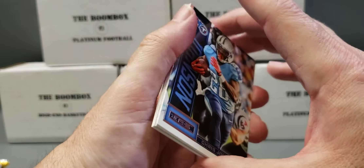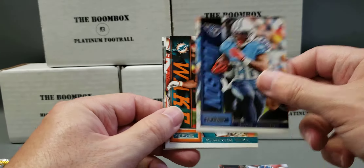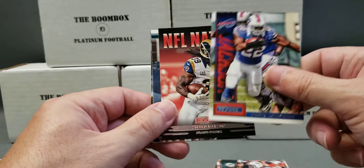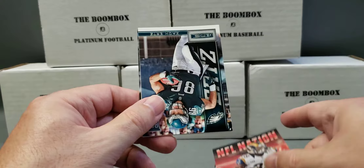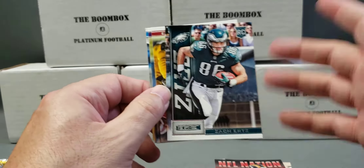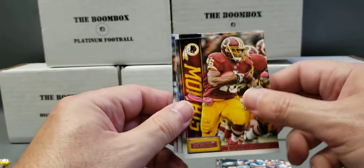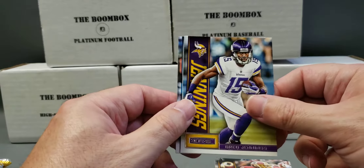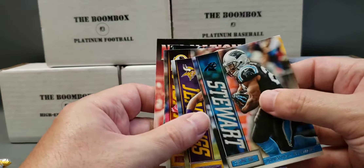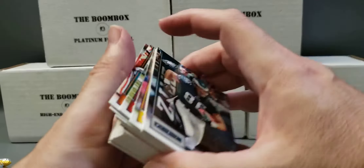To be honest with you, I don't really remember who's in this draft class. Chris Johnson. Cameron Wake. Fred Jackson. Steven Jackson. Zach Ertz — that's by far the best rookie we've pulled. Alfred Morris. Greg Jennings. And Jonathan Stewart. The Zach Ertz card was nice — pretty good. Tight end there.